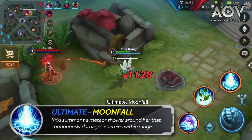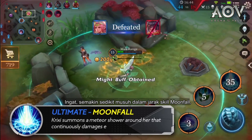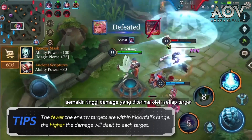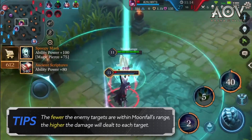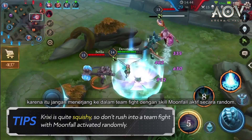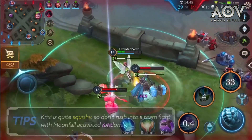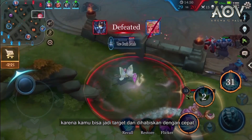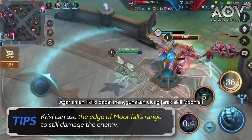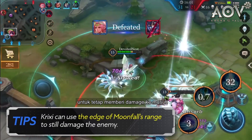Ultimate: Moonfall. Note: the fewer the enemy targets within Moonfall's range, the higher the damage will be dealt to each target. Crixie's quite squishy, so don't run into a teamfight with Moonfall activated randomly — you may get focused and taken down quickly. To make it safe, Crixie can use the edge of Moonfall's range to still damage the enemy.